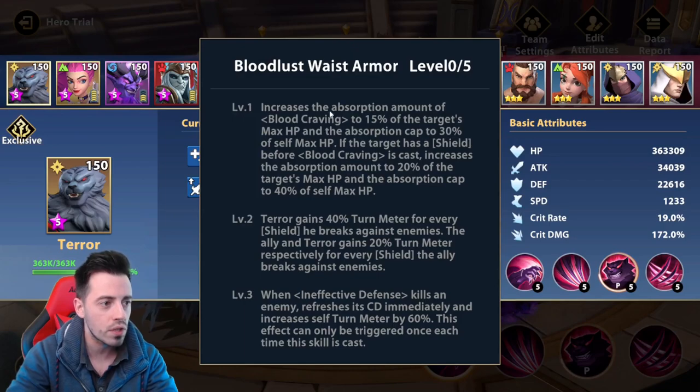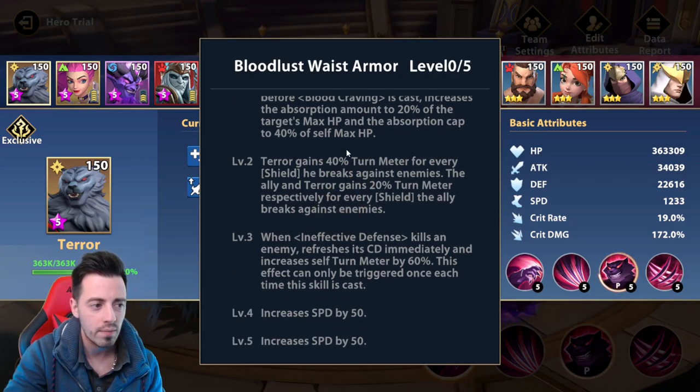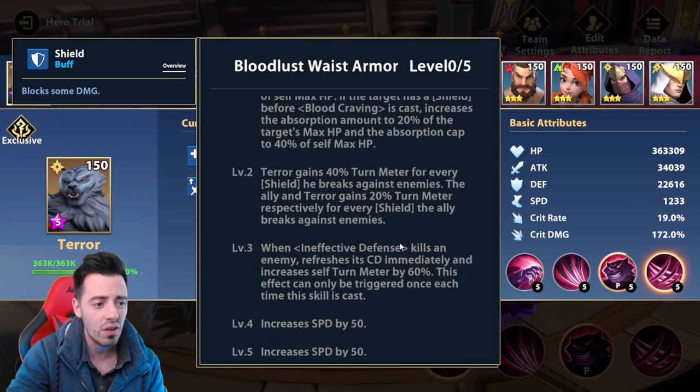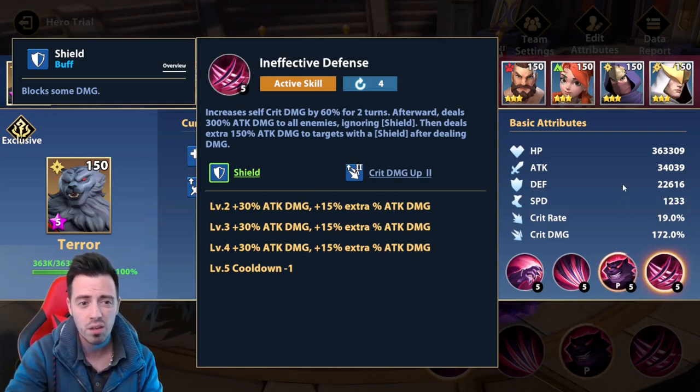Looking at Terror's exclusives: the first one will just increase the absorption amount of the second skill, so it won't increase his damage on the ultimate. The second one gives him turn meter for every shield he breaks — and same for allies. The third one: if he kills an enemy using it, he refreshes his cooldown and increases his turn meter. So normally, if you have a purple support around him, killing a target with the ultimate gives one extra turn and full cooldown refresh — meaning you can cycle this skill until the full enemy team is dead.